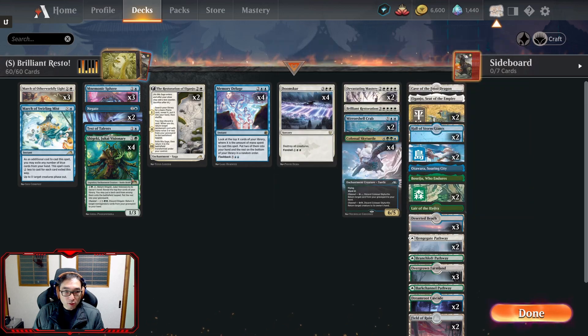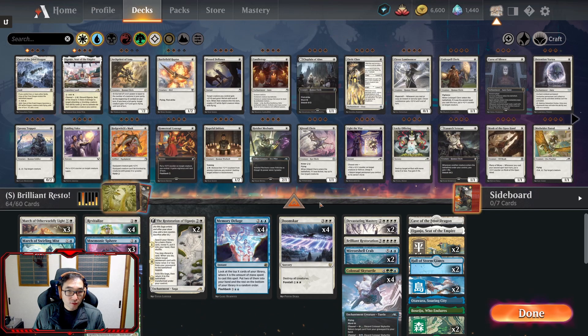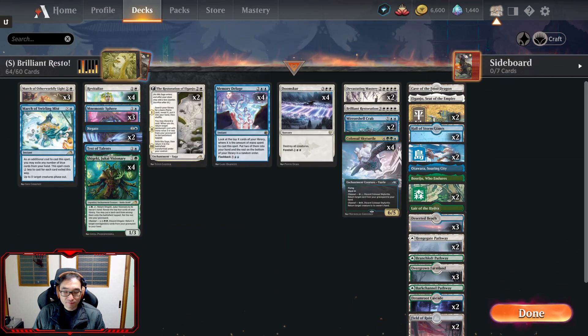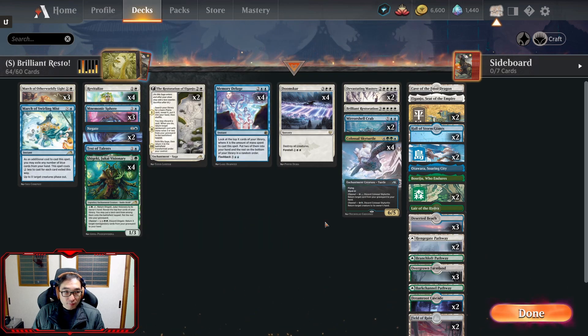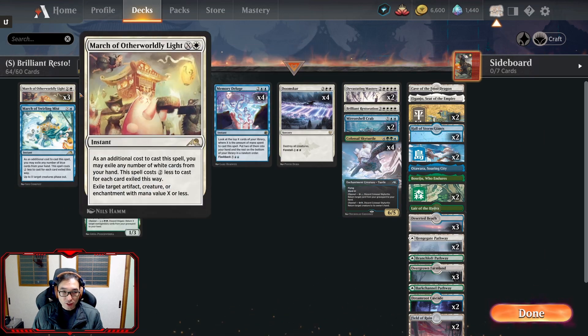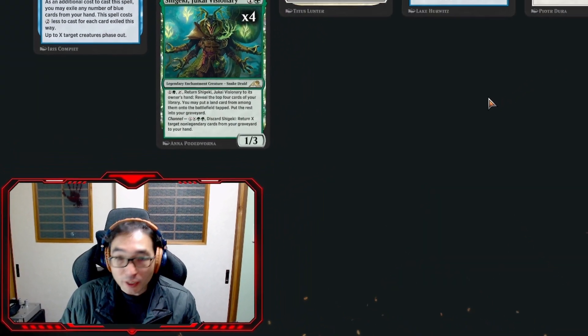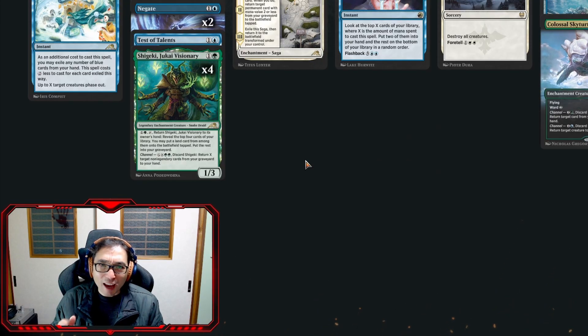Something like that — a bit more of a control shell. Revitalize is probably a good idea just because against aggro decks you might end up taking a lot of damage, so that life gain might be crucial and you get the draw card. Get that Colossal Sky Turtle and Shigeki loop going and just keep using the cards. Anyway I have to make this quick because I really do have to get ready for work. Thank you for watching, and if you enjoy the content consider hitting the subscribe button, hitting the like button, leave a comment letting me know what I can do differently or what it is about my videos you like. Have a great day, have fun playing magic.